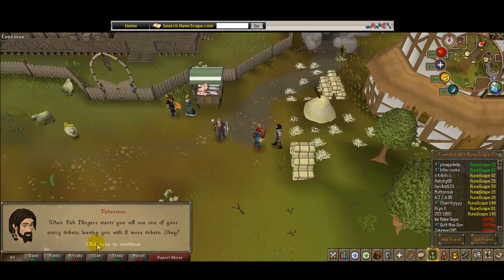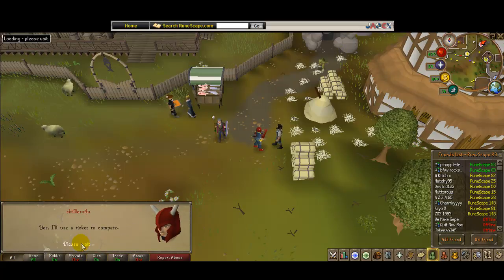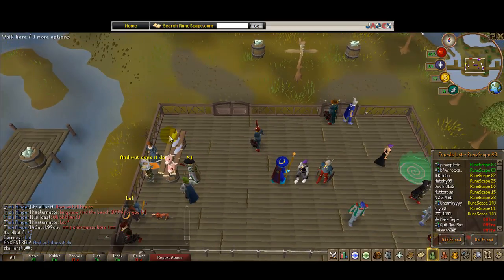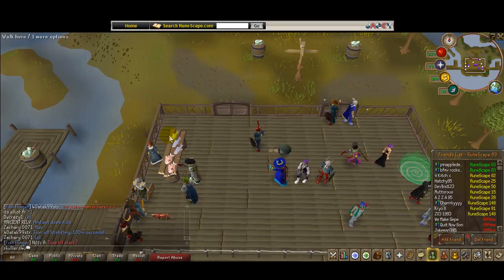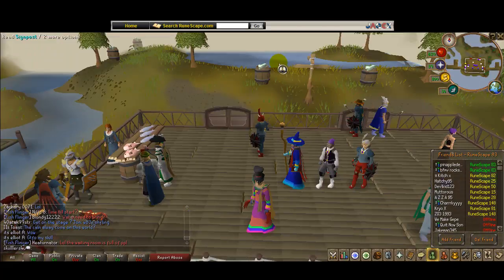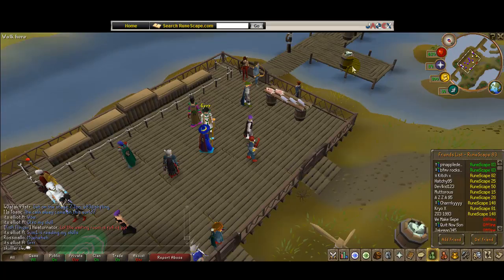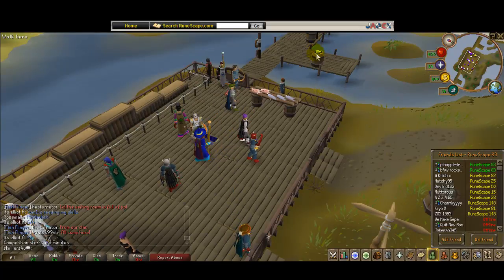You will use one of your entry tickets, leaving you with eight more tickets. You can start with none, but whenever you get more tickets, one will be used to enter. This is the lobby. You can fish all around here. Whenever you're fishing, you bring out a fishing rod, and once the character catches the fish, he flings it back in. Then you keep going.